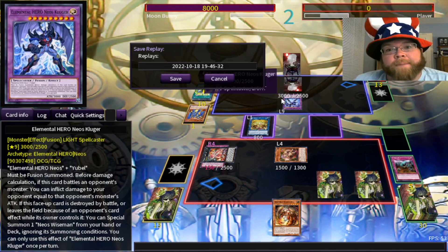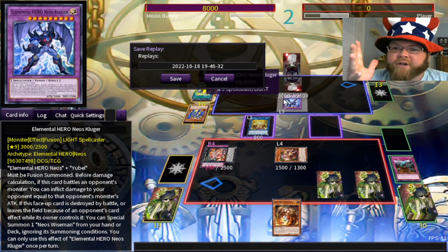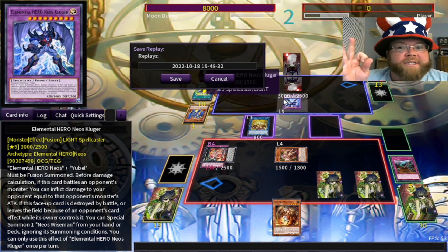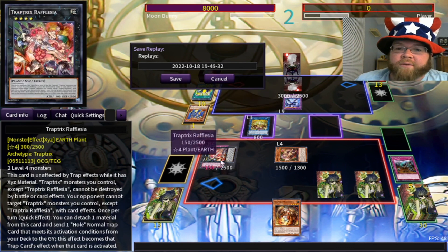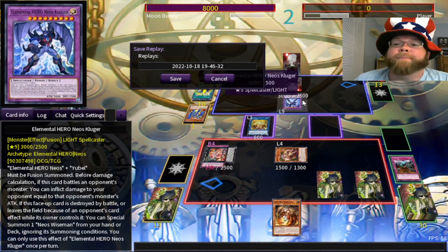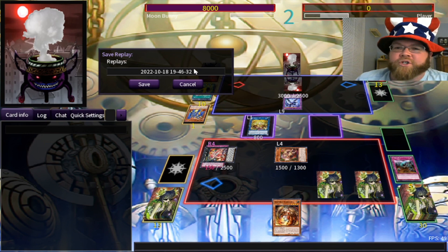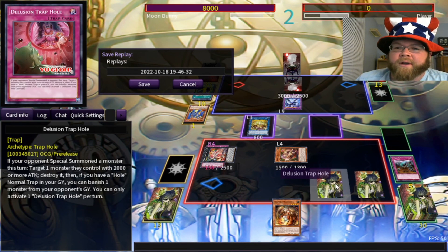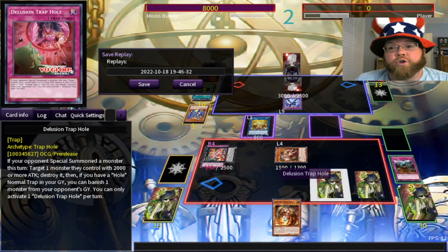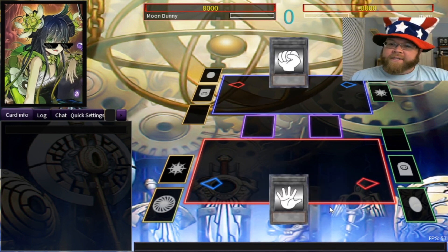My opponent never stood a chance. An interesting attempt by the E-Hero player — he had some nice combo-wambos, but my wambos combo harder. The idea is: summon Sarah, get Rafflesia, and also wing some of the other XYZs. Just trap your opponent to death until they give up and scream for mercy. Let's go ahead for duel number two and show off more of what this deck can do, including the rest of the new Trap Trick support.